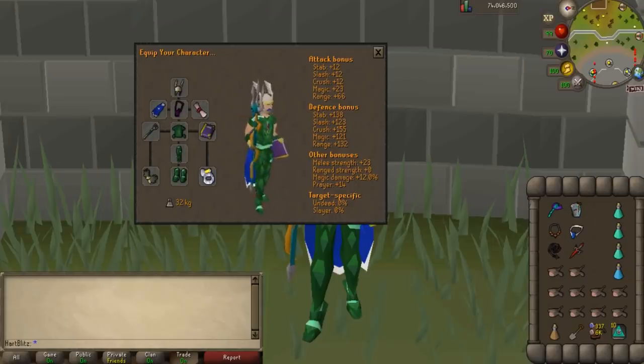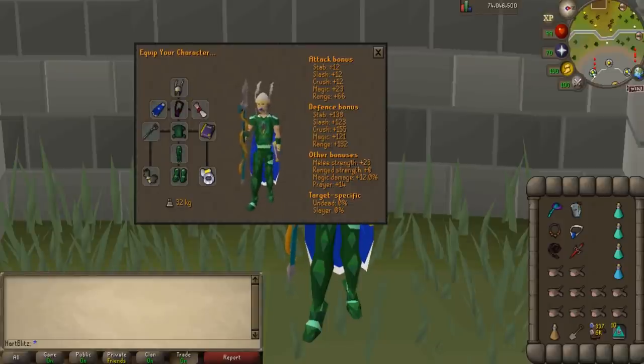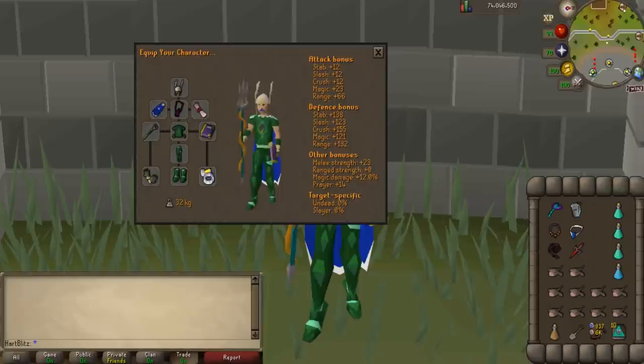The gear I am showing is not required, but this is a simple setup that can be used and it isn't extremely expensive. The gear is the Helm of Neitiznot, the God Cape Imbued, the Occult Necklace, the Unholy Blessing, the Trident of the Seas which could be upgraded or downgraded depending on your level and money, Guthix D'hide Top, Chaps, and Boots, the Book of Darkness, Barrows Gloves, and the Berserker Ring Imbued for the kill count inside the crypt.